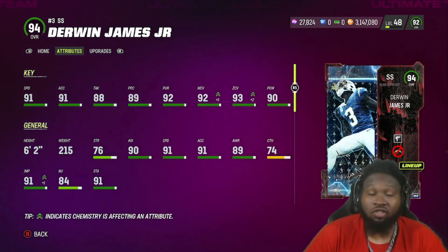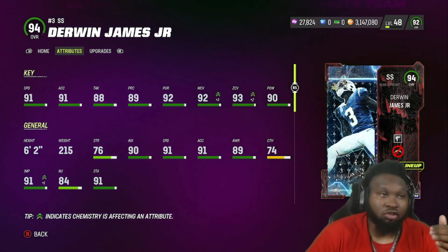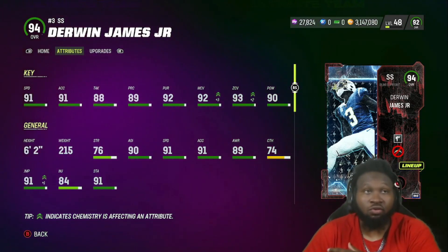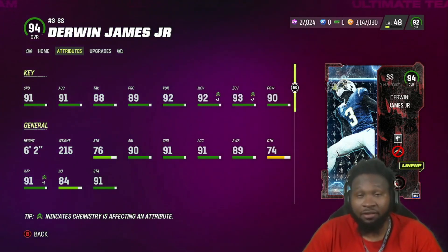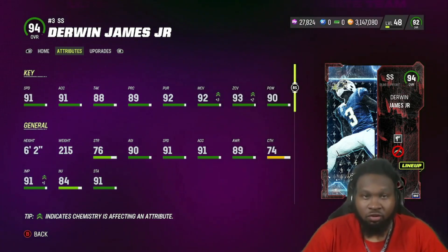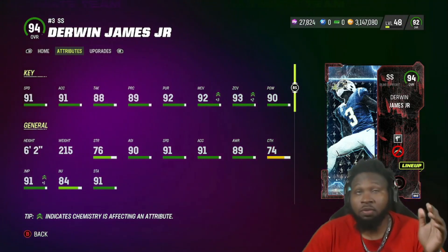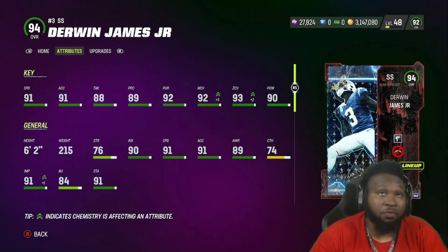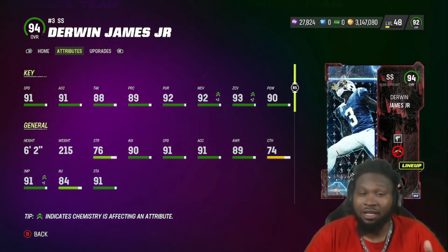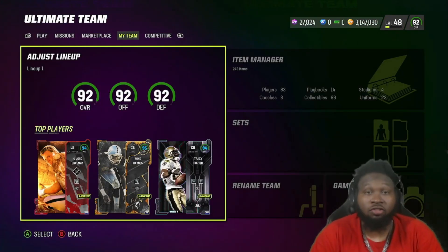With strategy items his man coverage goes up plus three, putting him at 92. I don't know if strategy items impact thresholds or not — whether the thresholds are just base stats or if having a strategy item lets you reap those threshold benefits. If anybody knows, please let me know in the comments. I was also considering picking up Derrick Brooks because he gets lurker for zero AP, his man coverage meets thresholds, and his speed is only about one off.